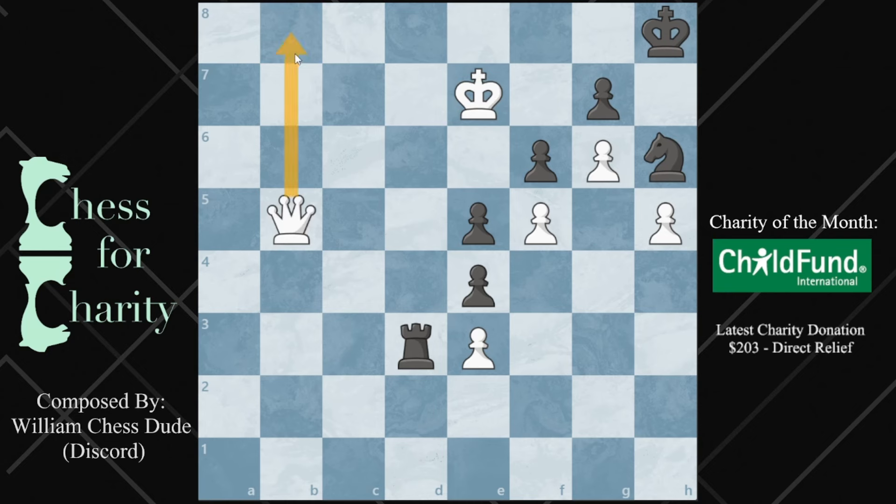Queen b8 will win, but it's not the fastest way to win. The beauty of this puzzle lies in the right move, which is queen e8, check. That's the first move — I'm checking you, and you only have one legal response, which is to block with check. It's always kind of fun when you block with check.